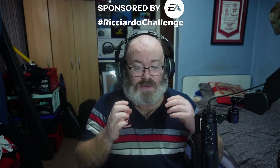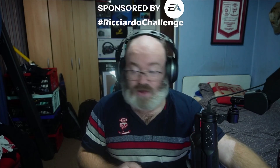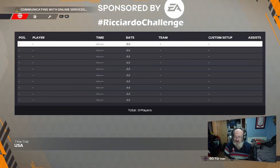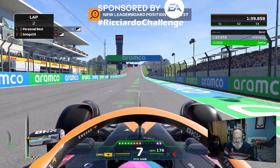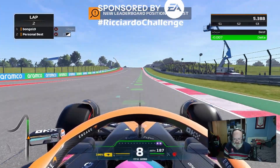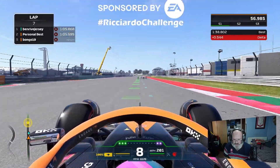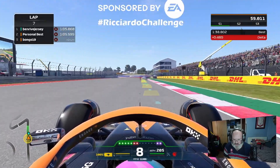Welcome back to another video on the channel. Today we are sponsored by EA and we're going to be partaking in the Ricardo Challenge — see who can get the fastest time around the Circuit of the Americas track on F1 2022. The game is going to be free over the upcoming weekend, so everybody can have a go at trying to complete this challenge. I am very much a noob and I am on controller.